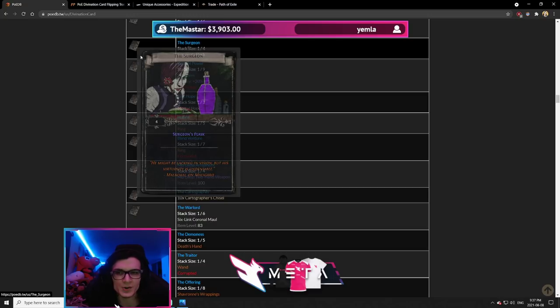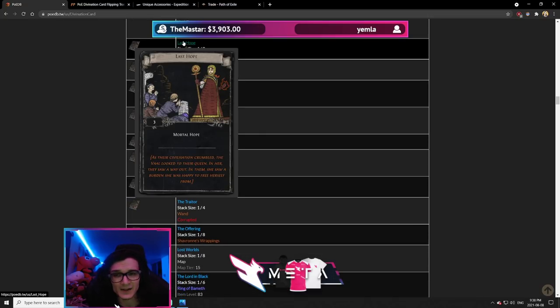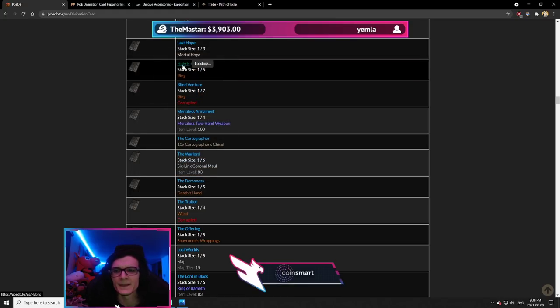Surgeon's Flask for 4 cards — you don't know what you're getting, not worth. Volatile Power — you don't know what you get, corrupted, 20 quality, 9 cards — absolutely not worth. Last Hope is Immortal Hope, one of the two rarest fragments from Uber Atziri, and it's only 3 cards. If Uber Atziri fragments are very expensive for some reason, this can be a good way to get the Hope fragment, which along with the Ignorance fragment is one of the rarest.